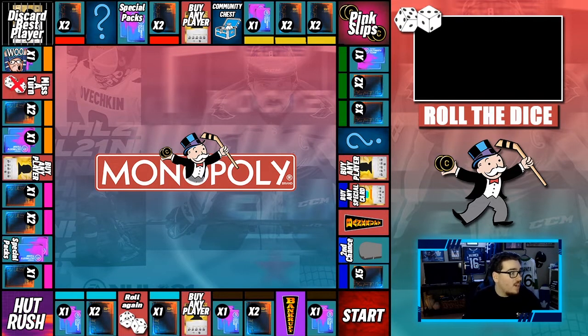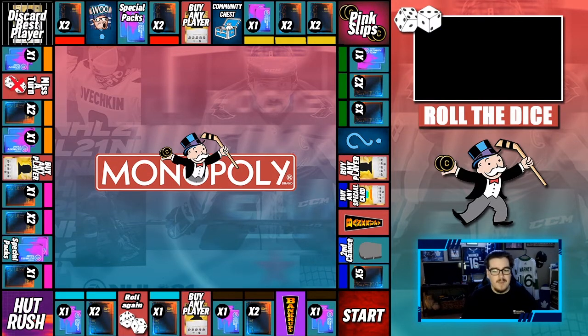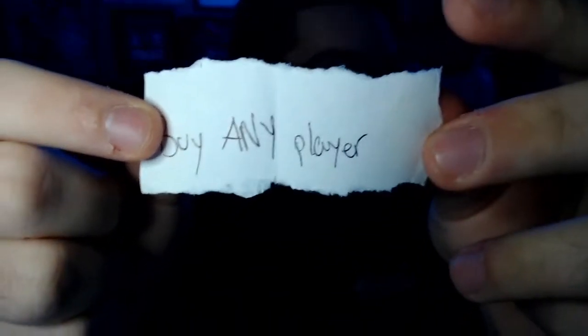Back at the board. We've got a lot here — scarred best player on a one, two packs with a chance slot, special packs, buy any player. Rolling the dice for the second and final time this episode. We get a three — Chance! Pulling a slip from the Chance envelope: it says 'buy any player.' We like to see that.